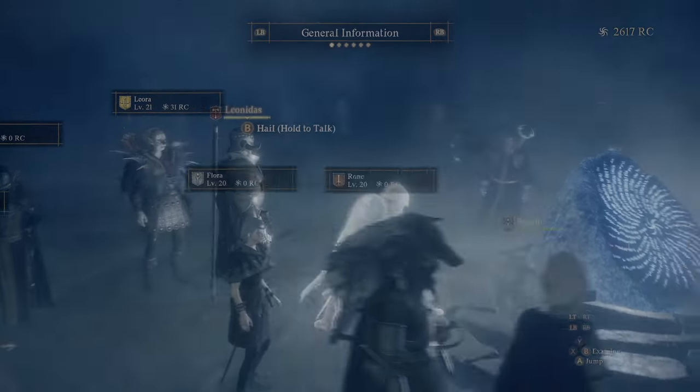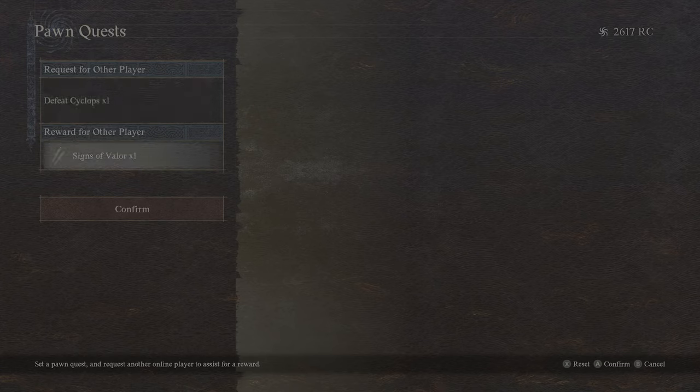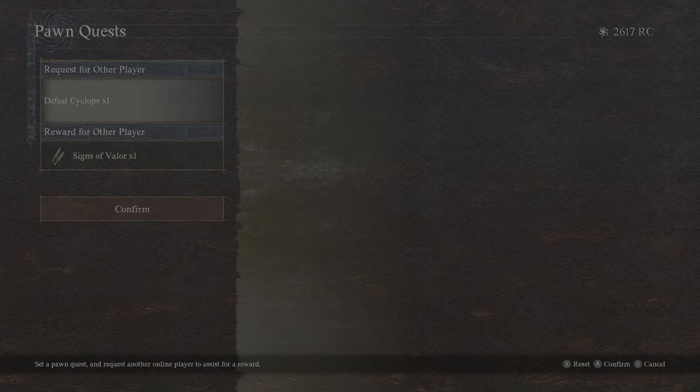If I go to set a pawn quest, you can see I've got 'Defeat Cyclops' and 'Signs of Valor' for a reward — but you're probably stuck on the default one.